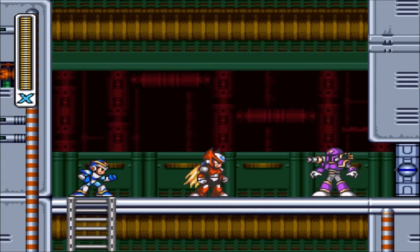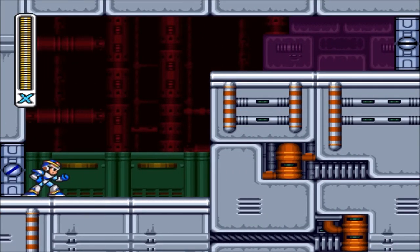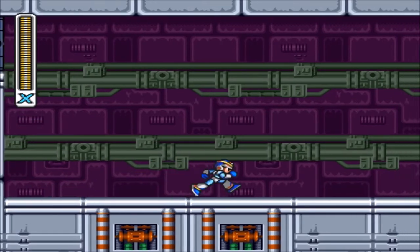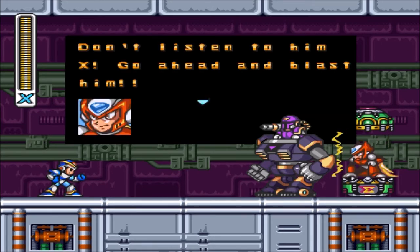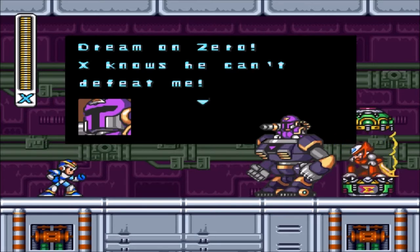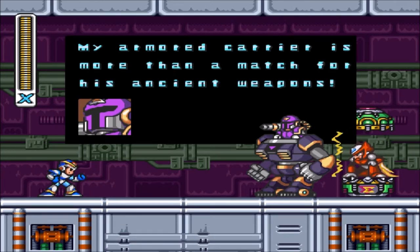Stay back, X — I'll take him on. Zero, wait — we should just team up and take him out like that. Zero, come back! Sounds like a tense battle in there. You gotta check on Zero, make sure he's alright. X, do what I tell you or he's history. Don't listen to him, X — go ahead and blast him. Dream on, Zero. X knows he can't defeat me. My armored carrier is more than a match for his ancient weapons.